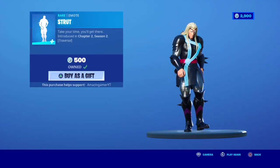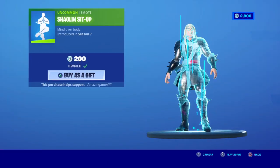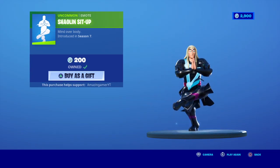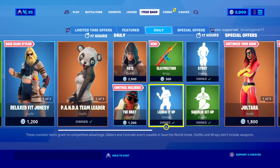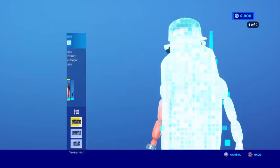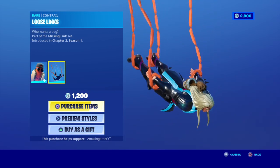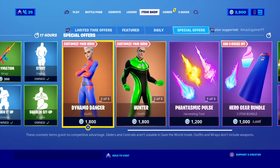We have the Strut emote — it's a traversal one and it's very slow. We have the Shaolin Sit, the Laugh It Up, and the Brat which is the hot dog skin with the previous style hat off, and it comes with the Contrail Loose Links.